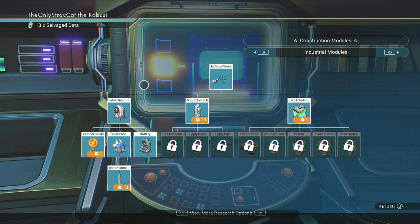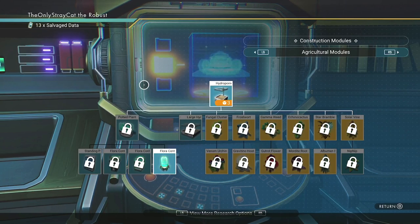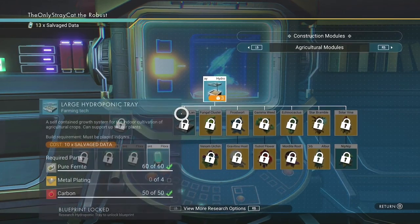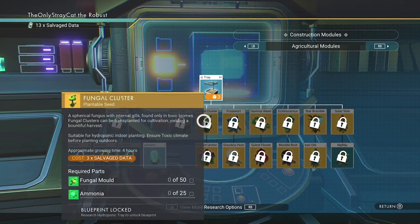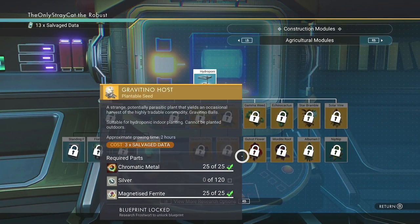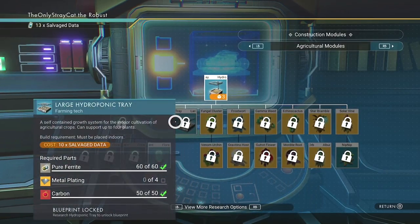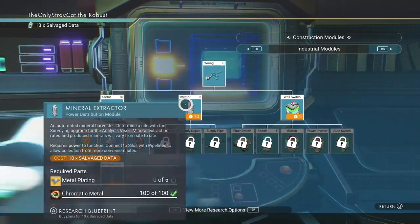Alright, when we left off we were here, but we weren't looking through the menus yet, and there is farming tech we could learn. We wouldn't be able to do anything with the plantable seed stuff until after I get all of this, and I would need to get more salvage data before I even can, but it is something we can do.